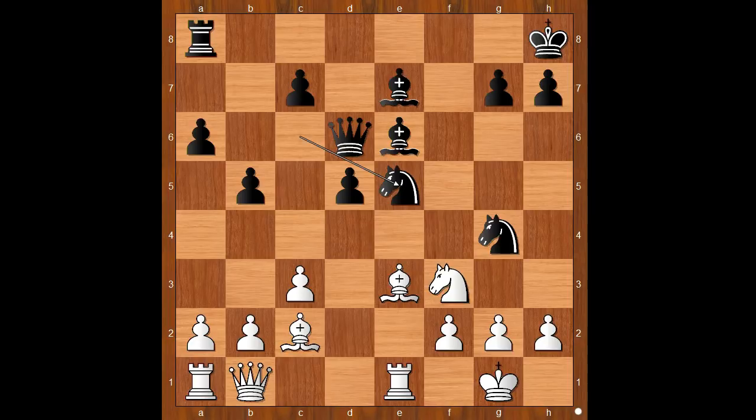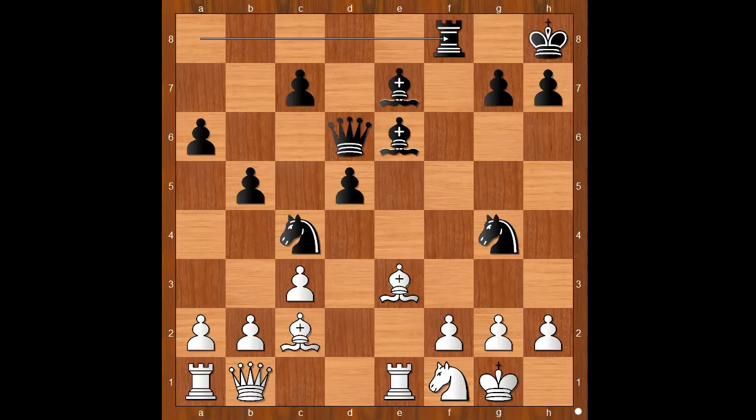Knight to d2, removing the target. Knight to c4, threatening to take on h2. Knight to f1, defending the pawn. Rook to f8. Black is the exchange down, but look at the white rook on a1 — how useful is that rook? Black has better activity of the pieces.